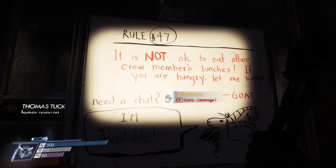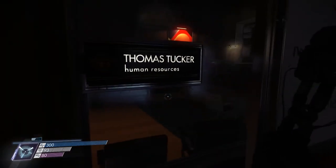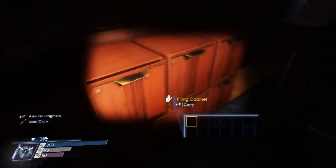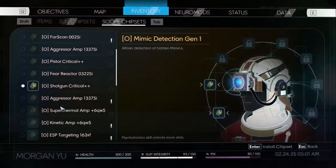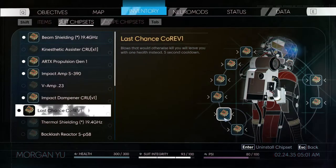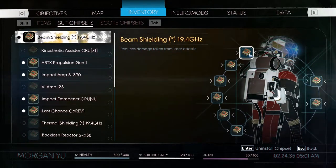Rule 47 — it is not okay to eat other crew members' lunches. If you are hungry, let me know. We're having a heavy gear optimizer. Increases movement and aiming speed while firing the glue cannon or Q-beam. That sounds pretty nice, but I don't think I want to get rid of anything. Actually, I'll get rid of this laser attack thing.